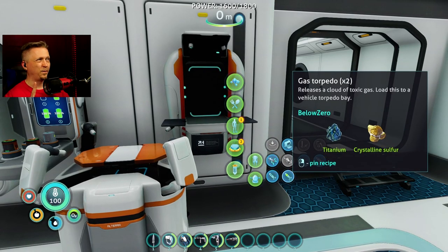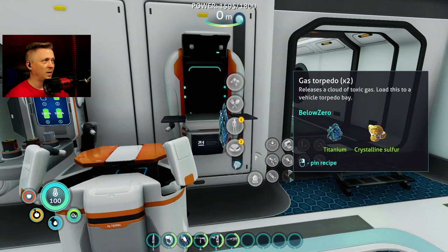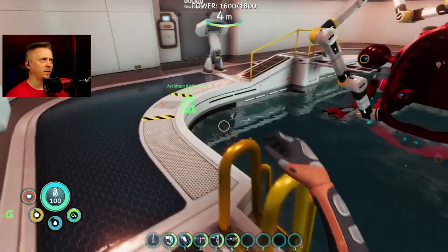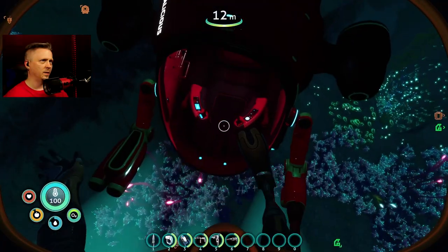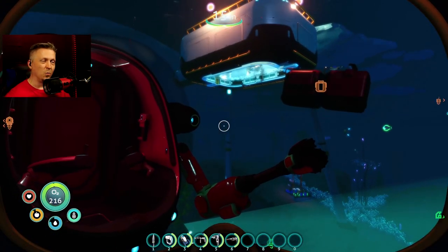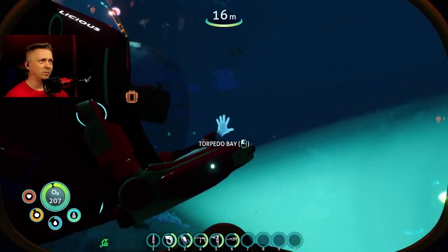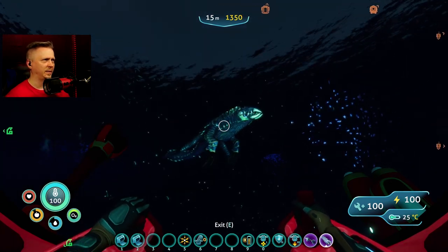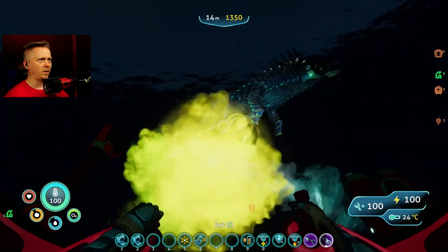Gas torpedo with sulfur actually makes a lot of sense — kind of makes more sense than it did in the first game. Docking a couple of torpedoes. Unfortunately it doesn't seem to let you manipulate the arm while docked — seems like that'd be a great time to do it, but it didn't let me. The creature was having problems navigating around the back of the sea truck. Then — gigantus cryptosuchus! Boom, got him!